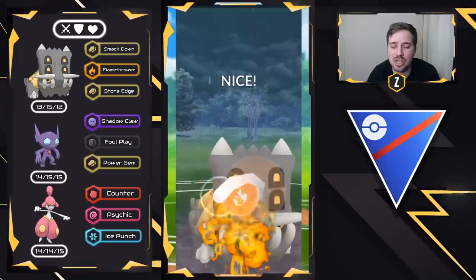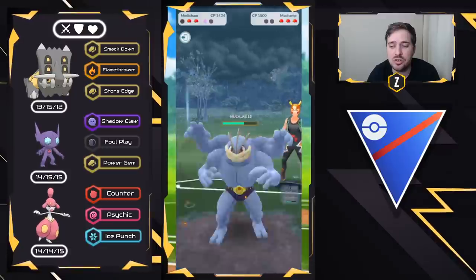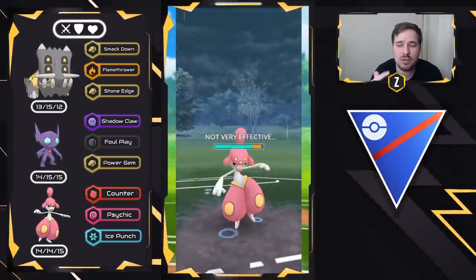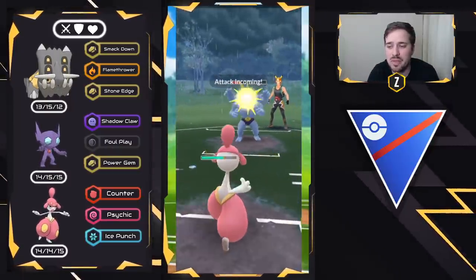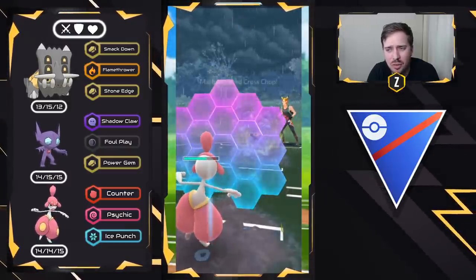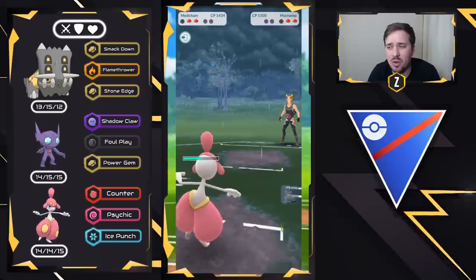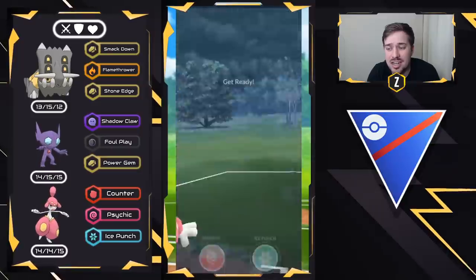I was close enough where a couple counters didn't hurt too bad, and we bring in Medicham. They threw their energy way too quick — this is not going to be Payback, which is the move you have to look out for. Cross Chop and Rock Slide are resisted because of our Psychic Fighting typing. So we overcharge a bit and they're throwing their energy. I decided to shield — I wasn't counting successfully, I shouldn't have shielded at all. I can just fully counter down. Skarmory might have a Sky Attack, so I'll throw Ice Punch right away if it comes in — and it is going to be the Skarmory.